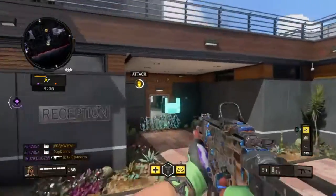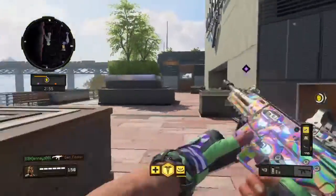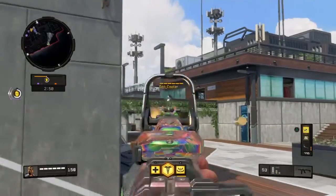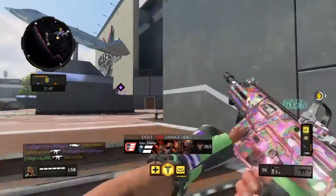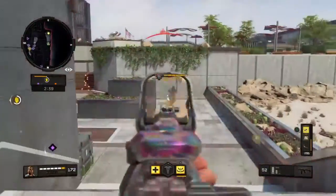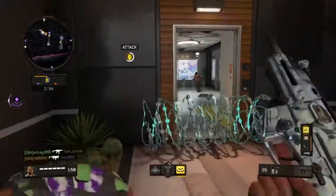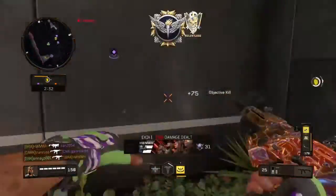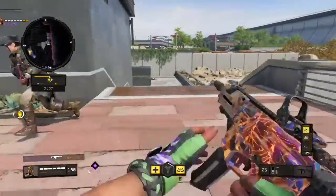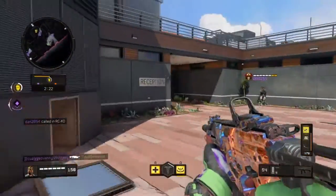So I made a randomly generated class — that's what you're seeing with that white and purple gun. I just picked up this guy's GKS because I had no ammo. So what you're seeing is a randomly generated class. I have trophy systems, which I don't normally run — that's how you know this is randomly generated. It's just a normal game of Safeguard, and there weren't really sweats but they were good players.